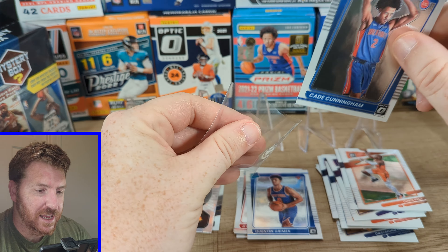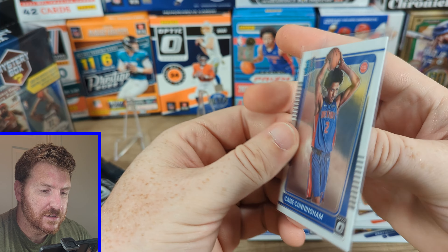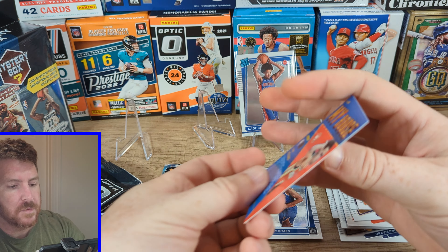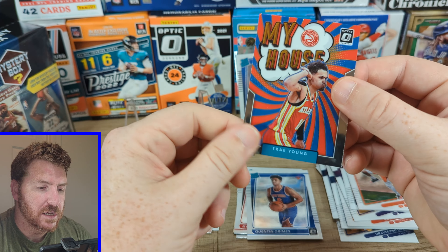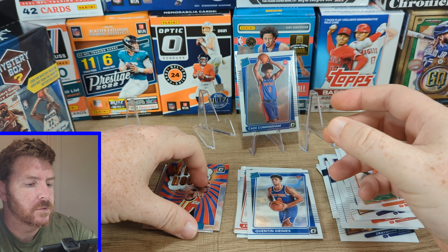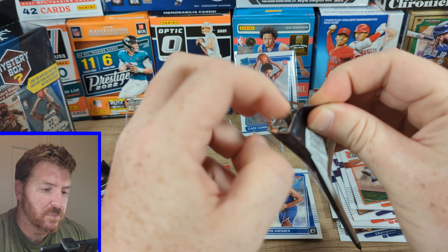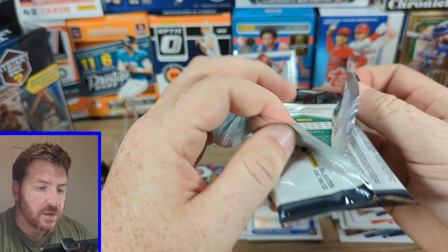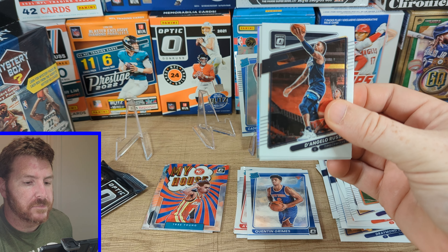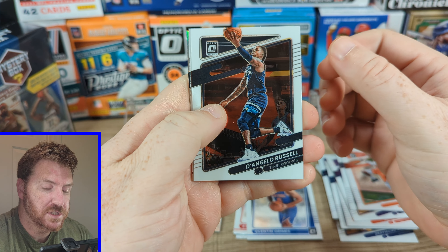So we got a Cade rookie — looks pretty nice. I'll always take a Cade. And Trey Young, my house — just base, my house, stuff all over it. Two packs left, still looking for something incredible. You take what you get and you don't complain — although I do complain. I'm still going to take what I get.